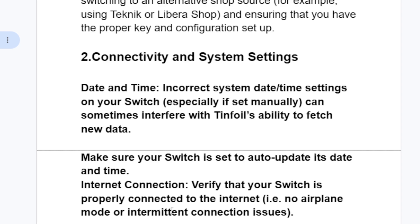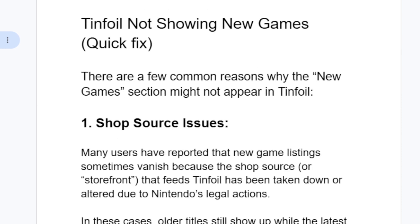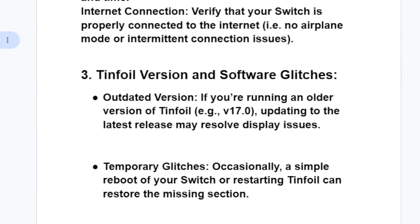Also verify your internet connection — ensure your Switch is properly connected to the internet, with no airplane mode or intermittent connection issues. The third reason tinfoil may not show new games is tinfoil version and software glitches.